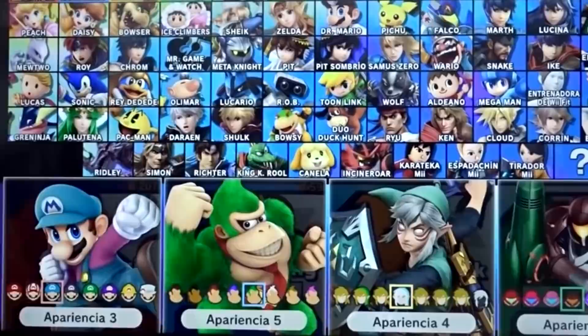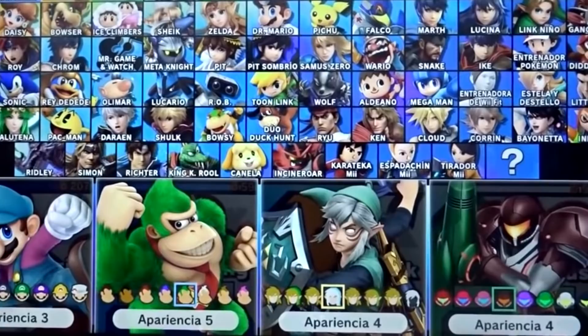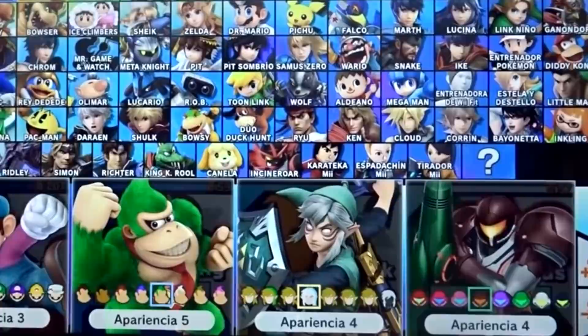Beta Costumes, Super Smash Bros. Ultimate. This refers to beta recolors of certain characters that weren't present in the final release of the game, such as for Ridley, Ice Climbers, Pokemon Trainer, and Villager. Pretty simple and straightforward.